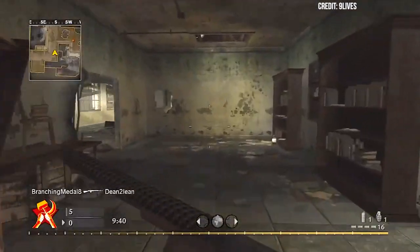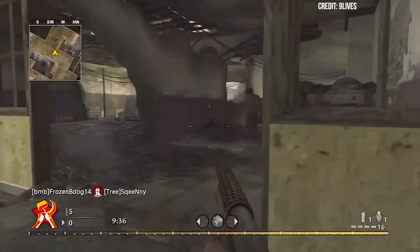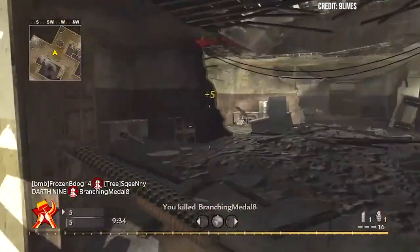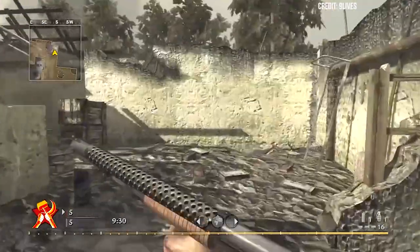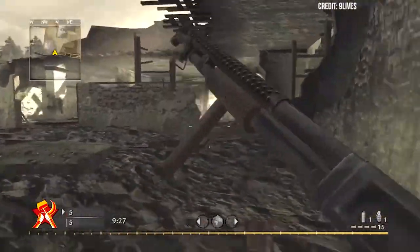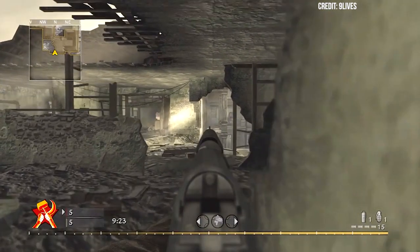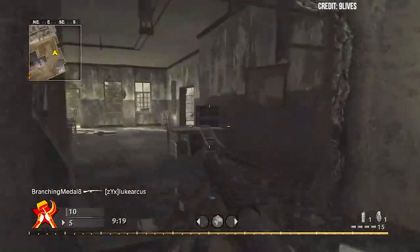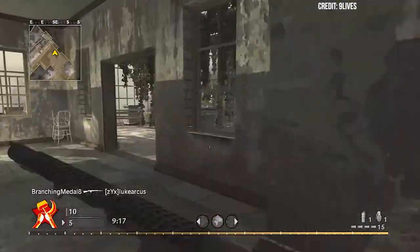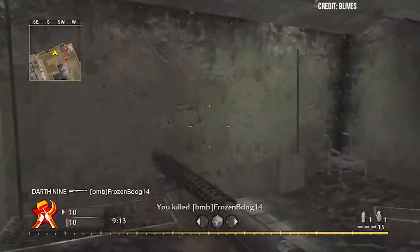At number one today: the trench gun in World at War. This is as bad as it gets. It was a pump-action shotgun in WaW that was not only bad on its own, but even worse because of the map design in the game. It was only capable of a one-shot kill at super close range, and even then that wasn't a guarantee. It had a pretty slow rate of fire and could only hold four shells, meaning you'd be spending a lot of time reloading. But what really killed the trench gun was the maps — most of the maps in this game were open.